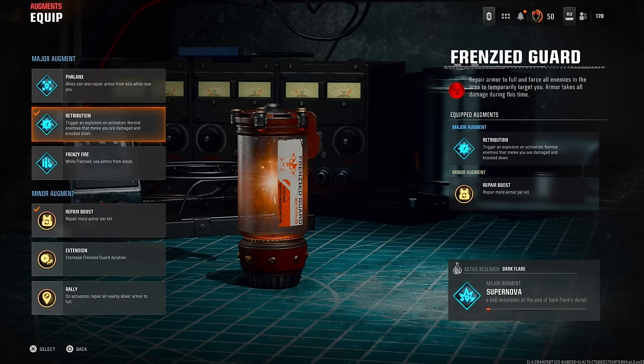The next augment is Retribution — trigger an explosion on activation, and normal enemies that melee you are damaged and knocked down. Any zombie that touches you is going to instantly die once you've got your weapon upgraded to at least Pack-a-Punch 2. You can go to any round and upgrade the rarity to at least purple. You don't need to go to Elite.